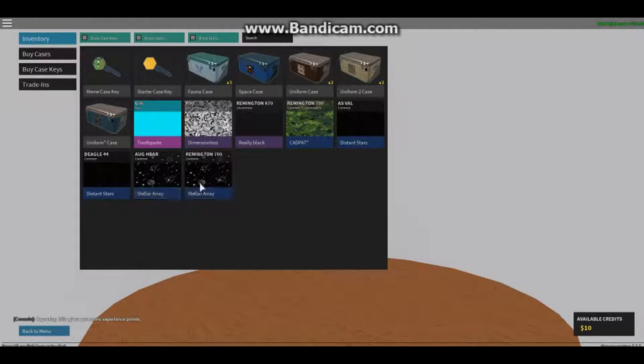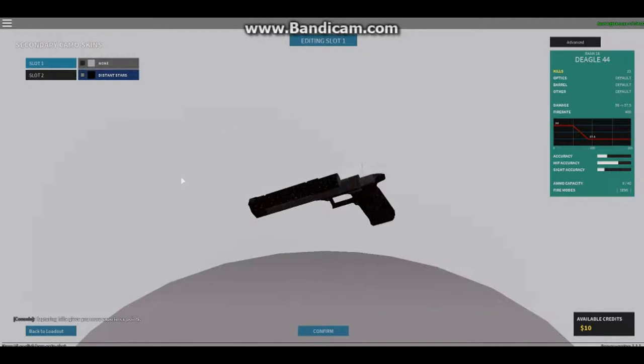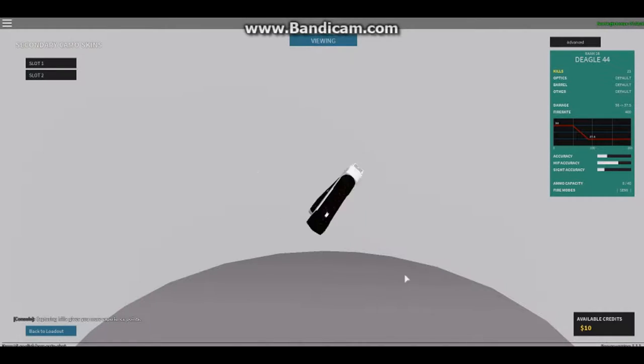I have the AUG H-Bar and the Remington 700 - let's do this. We got Distance Stars for the Deagle. It looks a little weird but also epic - I like it because it's black, and black always looks good on the Deagle. I don't want to change the whole thing but let me see what it looks like. Look at that - that looks epic, you can't even lie.